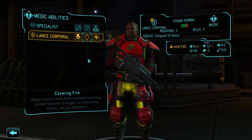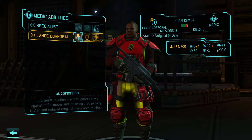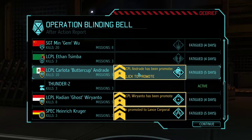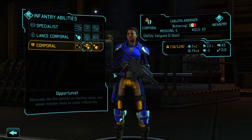Simba gains a level here. Simba could get covering fire as well — he's pretty good with the aim. We could also put him on suppression if he has to get into a firefight. Maybe I'll give him covering fire.